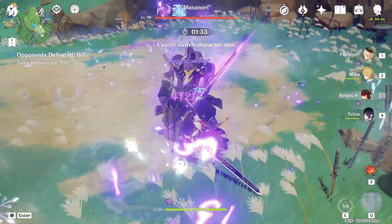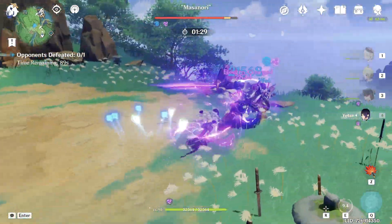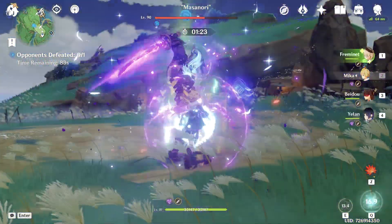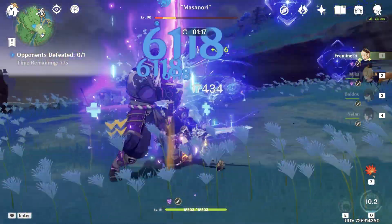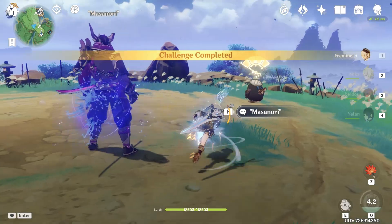Let's reset. Beidou's burst, Yelan's skill, Yelan's burst, Mika's skill, Mika's burst, Fremenet's skill, Fremenet's burst, starting normal attacks. I missed with the skill — let's finish him with normal attacks. With Mika, our damage just skyrocketed.